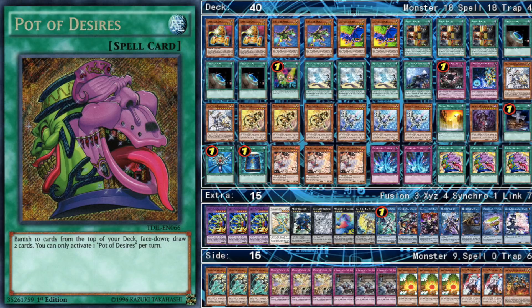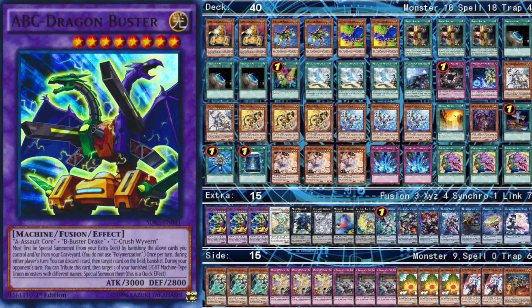I could see cutting Desires down to two, but I think you have to play at least two copies. Sometimes you banish all your pieces or the Distrudo or maybe both your Masterpieces, but it's very rare. Because you are playing two different engines, you might banish both Masterpieces but then draw into Hangar and a gadget that still works. You might banish all your pieces and then draw Diagram when you already had a Masterpiece, so you get there. One of the most skillful things about playing this deck is knowing when to use Desires and when to take certain cards out before using it.